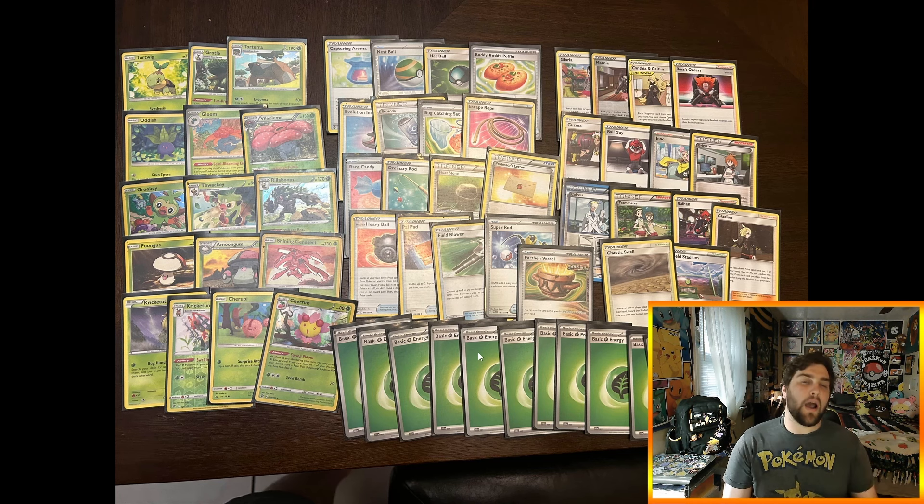Round two I played against Dark — felt like Turbo Dark with a Hoopa that does more damage after retreating and coming back. They had Sableye to look at the top card and discard it. I picked up the win there as well. It was a very close game, but once item lock was established they couldn't do anything — Dark Patch, Earthen Vessel, Super Rod were all off the table. Getting that item lock was very important in that matchup.